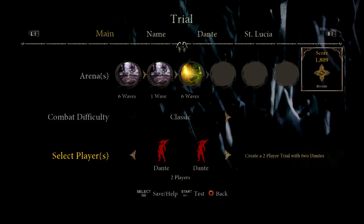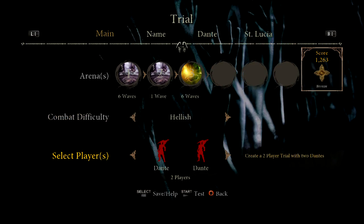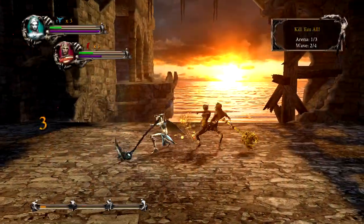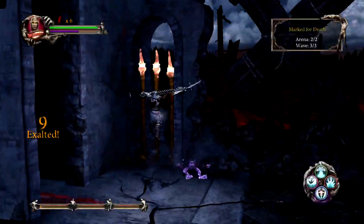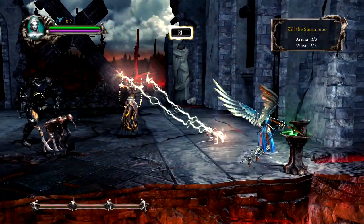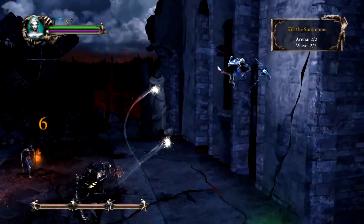I would advise that you change this setting later after you have created and tested a few arenas in your trial. The player's health and mana settings are based on how fast they will deplete. If you choose weak, then Dante and Lucia will lose their health and mana much faster than if you choose a higher setting. Experiment with this carefully when choosing the overall difficulty and the aggressiveness of each enemy. One will add to the other, making things very unbalanced if you aren't careful.